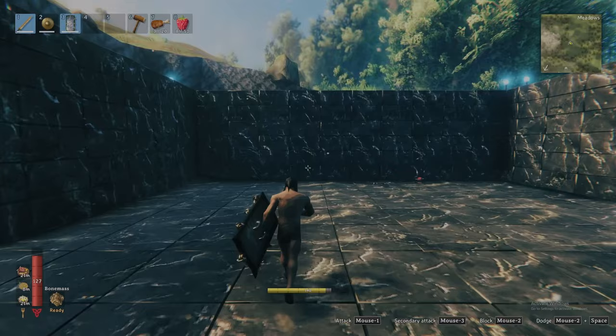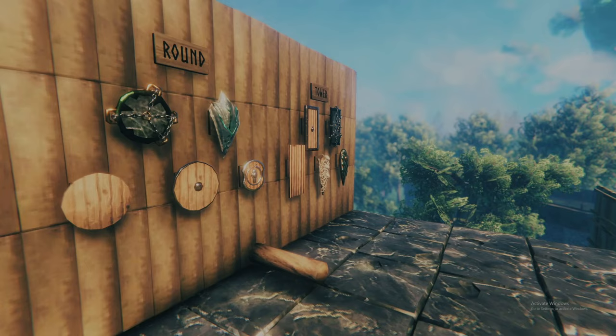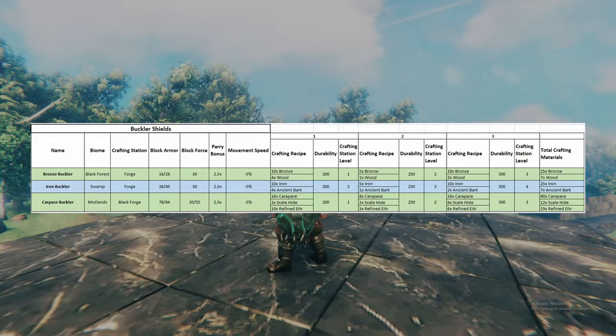Except for one unique tower shield I will tell you about shortly. The strengths and weaknesses of each type can be plainly summarized as shown on screen. Across Valheim's many biomes, there will be 13 total shields for you to acquire for your collection. First, three bucklers: the bronze buckler from the black forest, iron buckler from the swamp, and the carapace buckler from the mistlands. I have included a summary of stats and crafting recipes on screen, so feel free to pause shortly after each section.